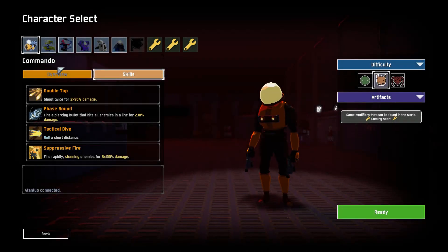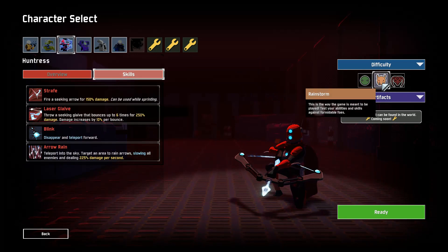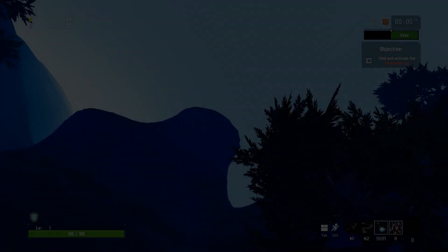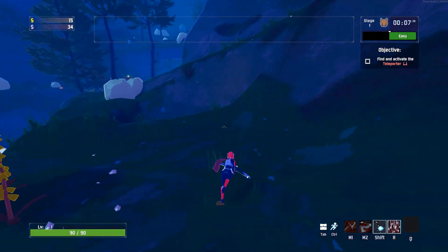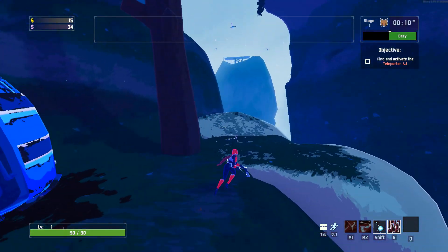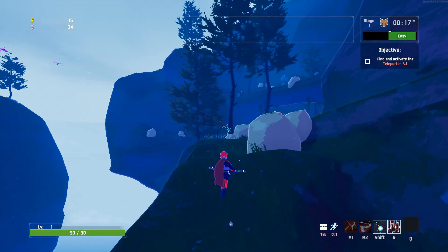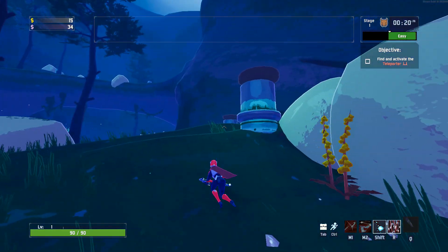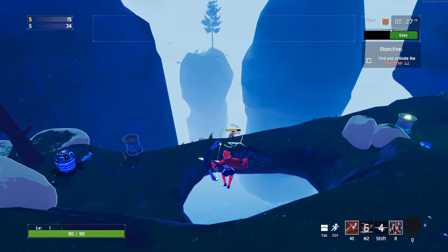I tried playing as Commando again, my technically second favorite character, but I wasn't having a lot of luck. I'm just going to play Huntress again, and in the interest of unlocking a couple of things — specifically the new character — I'm going to play on Rainstorm. Sorry if this isn't going to be particularly exciting. I quickly started three or four runs and they all started on the Titanic Plains, which is by far my favorite starting zone.